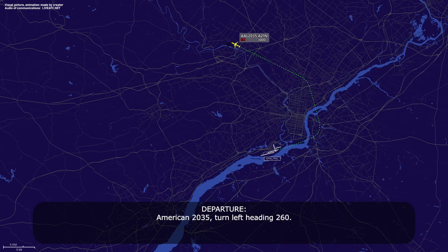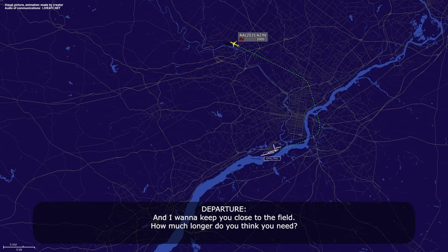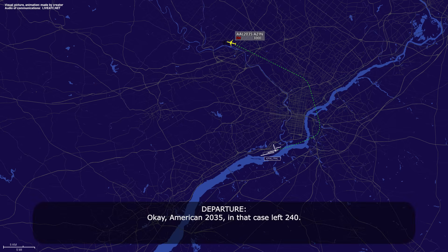American 2035, turn left heading 260. I want to keep you close to the field. How much longer do you think you need? We're finishing the checklist now, and we'll actually be under landing weight, so this should all work out pretty well. American 2035, in that case left 240. 240, American 2035.